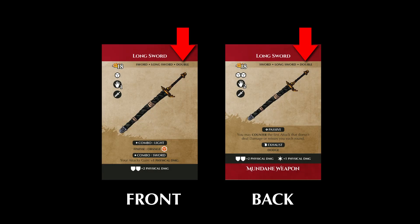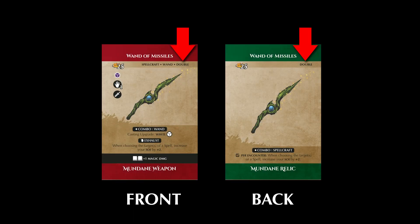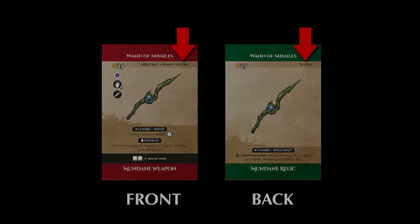The double tag is used on items that can be equipped using either the front or back of the card. Some cards like the longsword can be equipped in one-handed mode or two-handed mode. Other cards like the kasuragama can be equipped using its ranged side or its melee side. And other cards like the wand can even be equipped as a weapon or a relic. Double-tagged items are the only cards that can be equipped using either side, but there are plenty of cards that have a definitive front that might flip to the back side at some point during an encounter without being considered double-tagged cards.